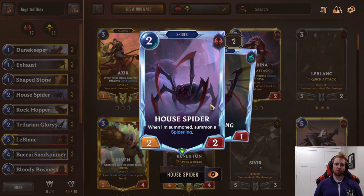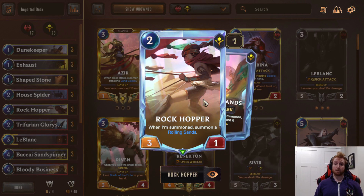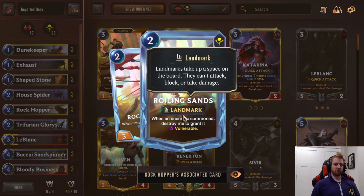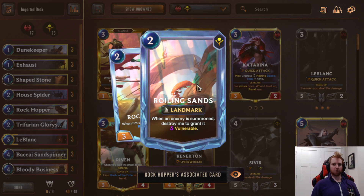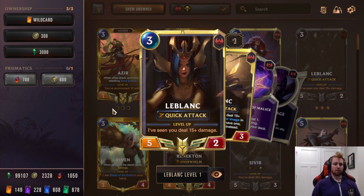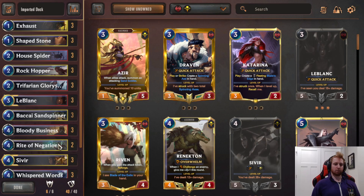Next is House Spider. Very good against aggro as well — two mana 2/2 that summons a 1/1. Helps you deal with wide boards but also just really good offensively. It's one of the better cards of Noxus. It's basically just a two-mana Dune Keeper, except you get to keep the Spider — it's not Ephemeral. Very good to deal with aggro, which is one of the harder parts of this deck.